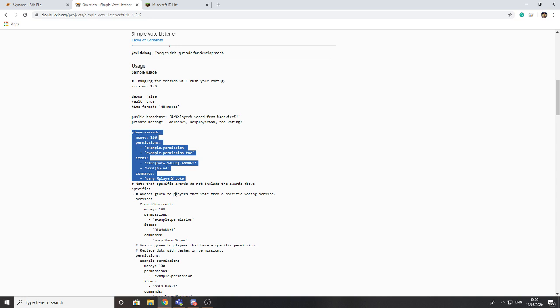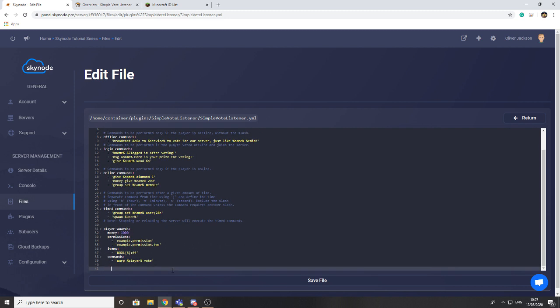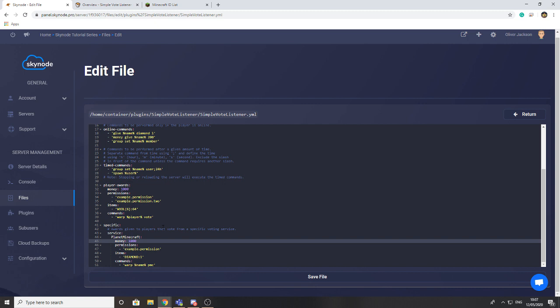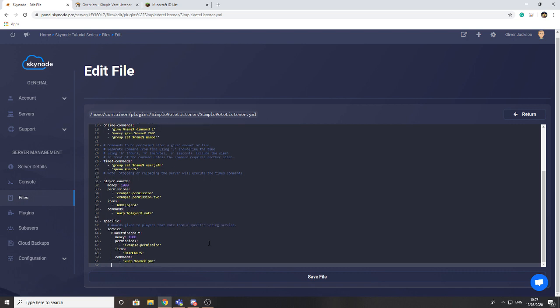For service messages, if we go to the 'specific' tab there's an option called 'service'. I'm going to copy that section into the config file — it needs to go at the bottom as it's a separate block under the specific section. This lets you configure different rewards for different voting sites. The first example is Planet Minecraft. I'm going to set money to 1,000 and give five diamonds by changing the number after the item. To add another site, just press enter and add it — for example, minecraftservers.org.